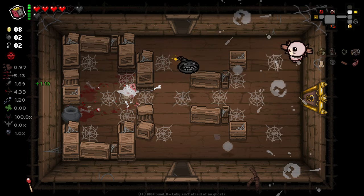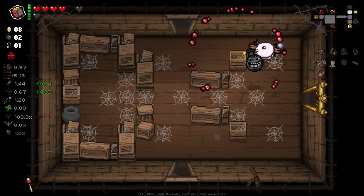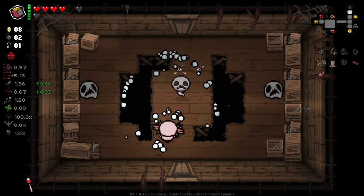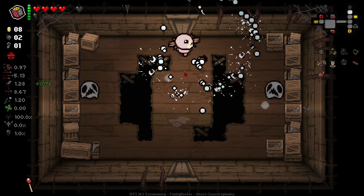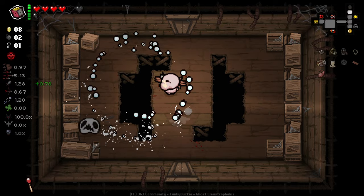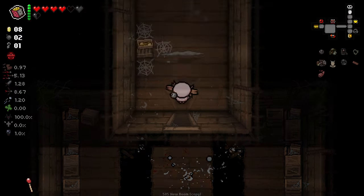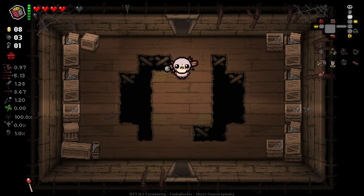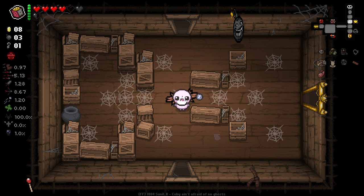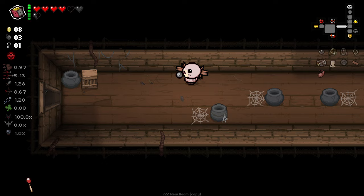Our damage is very high right now. You know I gotta do it. Unfortunately, got the worst possible enemy there for this setup. Where the hell is the secret room on this floor? Very, very confusing as to where it could be. Gotta be below the starting room then — the only place I could think it could be.